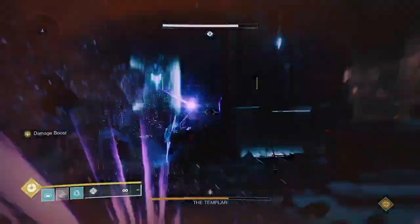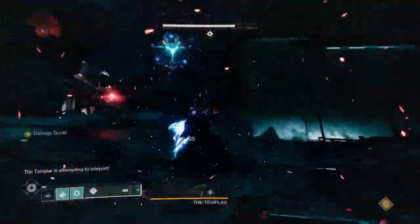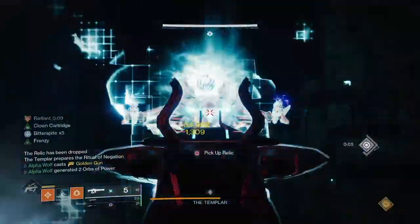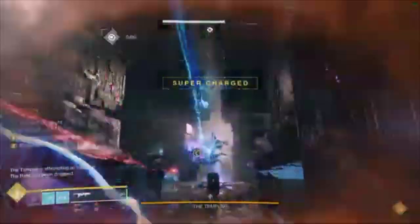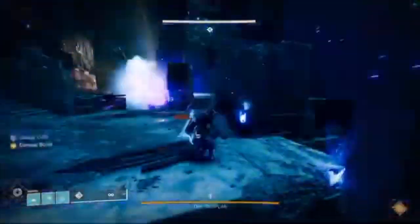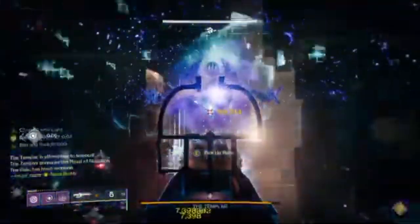The damage rotation is slightly different per class. For Hunters: throw your knife, then Witherhoard, then super, then LFR. You can use Gambler's Dodge if an enemy is nearby to get your melee back. For Titans: Witherhoard, then grenade, then T-Crash, then LFR. For Warlocks: shoot Witherhoard, then grenade if you want (it both debuffs the boss and can heal), then super, then LFR.